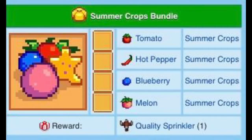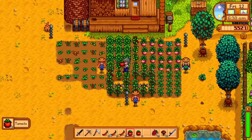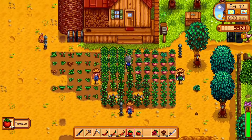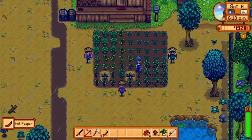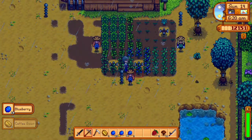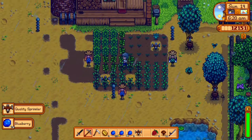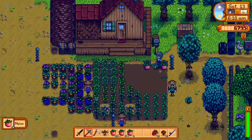Summer crops work the same way, and completing this bundle gets you a quality sprinkler. Tomatoes cost 50 gold and take 11 days. Hot peppers cost 40 gold and take five days. Blueberries cost 80 gold and take 13 days. Melons cost 80 gold and take 12 days to grow.